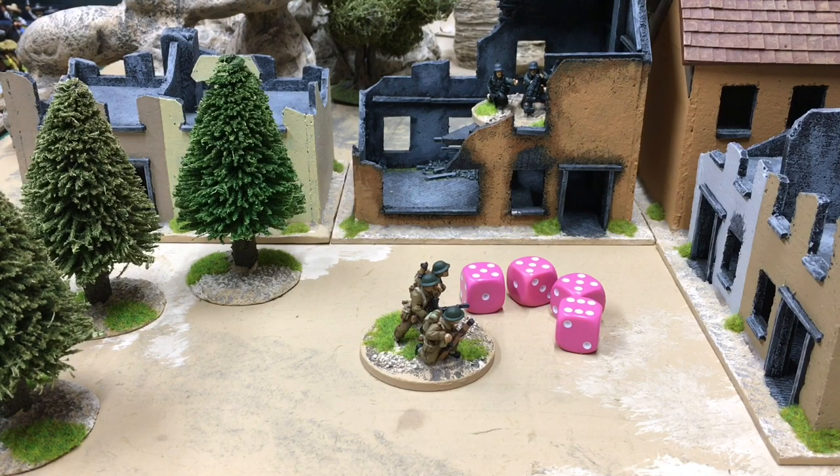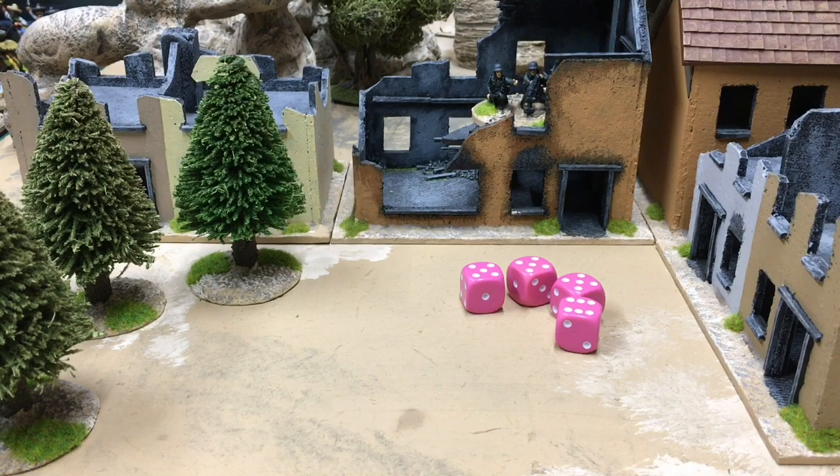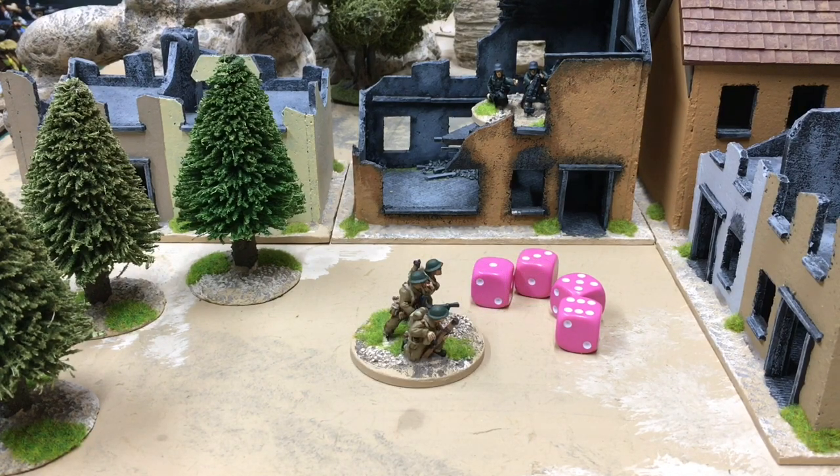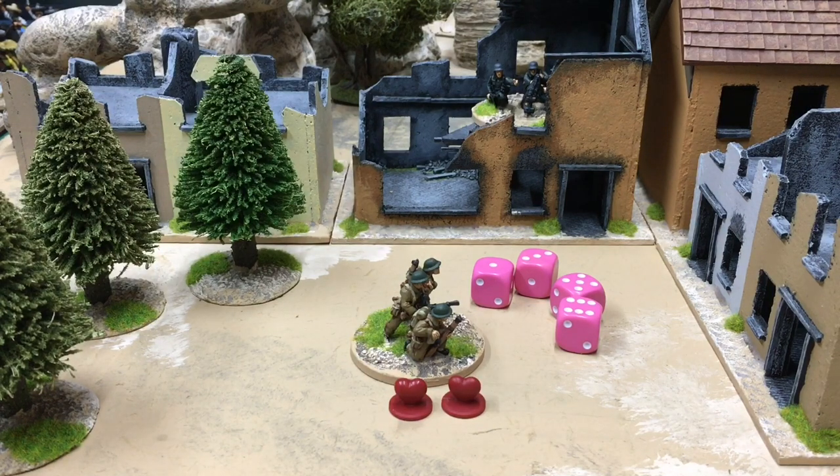Starting with the best result for the Germans: three or more hits — remember every five or six is a hit — will destroy my squad, and the Germans also take the initiative. Two hits will suppress me: I get a suppression marker so I can't move or shoot, and once again the Germans take the initiative. That means it's their go with a machine gun looking at an already suppressed squad in the open, and that squad's probably not going to last very long.